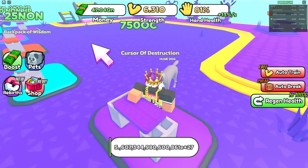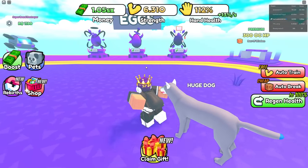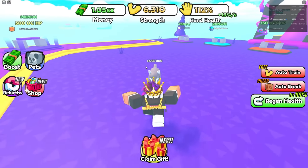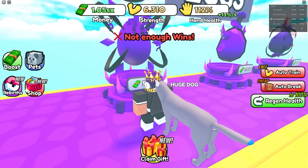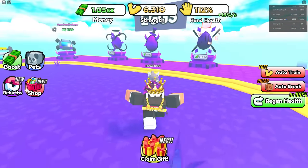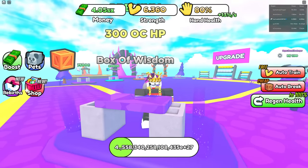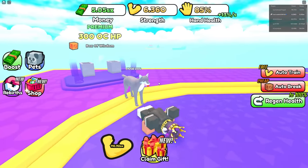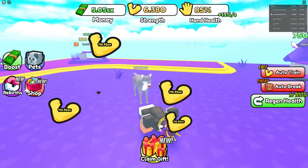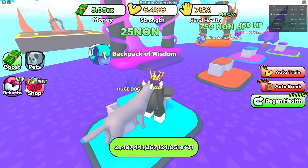We're about to break it — boom! That gave me one SX. What is SN? Am I even supposed to break that? I bought this thing called the Box of Wisdom and it's giving me one SX every time plus it's a lot easier to destroy, so maybe that's a good thing to grind on. These other boards don't look broken either.